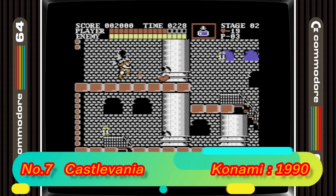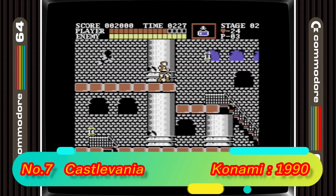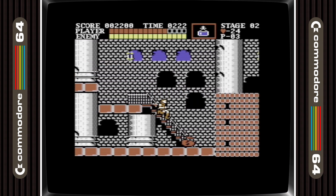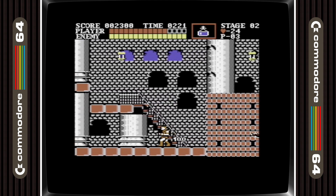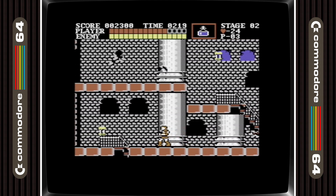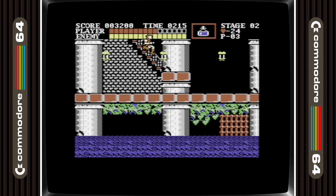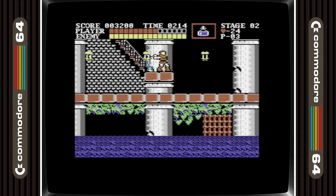In 7th place is Castlevania. This is a really well known game on the NES but I never even knew it was out for the C64. This game gets a lot of negative reviews but I like it. Whilst it's nowhere near as good as the NES classic, it's still a good platform game, and for kids who didn't have an NES this would have been awesome and certainly better than some of the platform games we got on the C64.